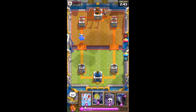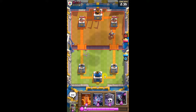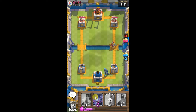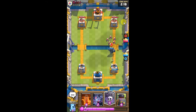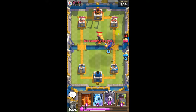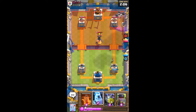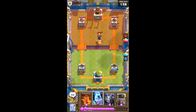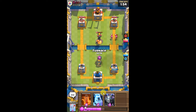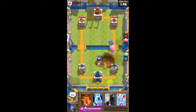Alright, we'll go Mega Minion, arrows, Hekka. He's gonna Fireball it, which will do nothing. Then we'll go Bats to Graveyard. Nothing's really gonna happen — he'll play some Archers. We'll play Furnace.